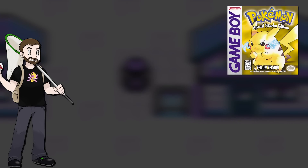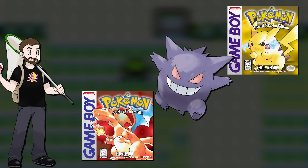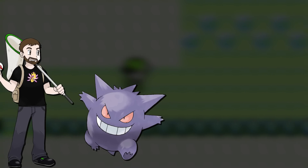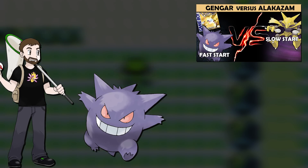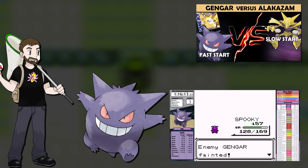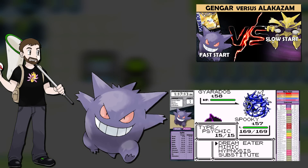Today I'm going to do playthroughs of Pokemon Yellow and Pokemon Red to see which game Gengar can beat faster. My rules for these playthroughs are listed in the description. I should say why I'm making another Gengar video — after all, I did make Gengar vs Alakazam a long time ago. In that video, I played very poorly with Gengar, choosing to use Substitute as one of its main strategies in the late game, and this really slowed down Gengar's results.